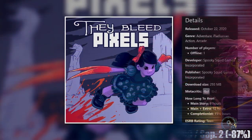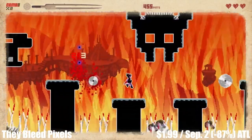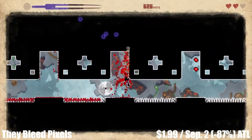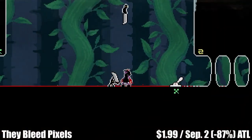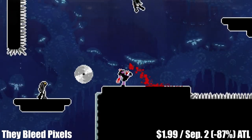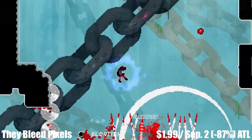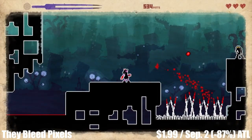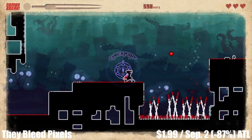Next we have They Bleed Pixels, a single-player 2D action platformer from Spooky Squid Games with a main story lasting roughly 12 to 15 hours. The story centers around a young female protagonist struggling with her inner demons. The gameplay does a great job balancing acrobatic platforming with a simple one-button combat system, and rewards players for using cleverly timed precise attacks in rhythm with the beat of the soundtrack. If you do it right, the game gives you checkpoints you can use like an item, giving you freedom to place them wherever you want during levels. The game looks nice, feels amazing, and sounds great. It's currently on sale until September 2nd — marked down 87% to just $1.99.